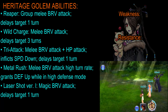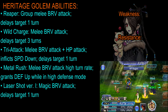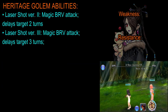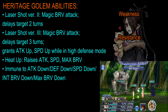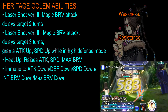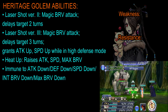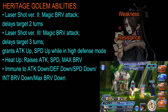Metal Rush grants itself a defense up when it is in high defense mode. Next, it has Laser Shot version 1, which is basically a magic brave attack, which delays the target by one turn. Laser Shot has two more versions. The second version is another brave magic attack which delays the target for two turns. And version 3 delays the target by three turns and grants itself an attack up and a speed up while it is in high defense mode. Next is Heat Up, which basically raises its attack, speed, and max brave.